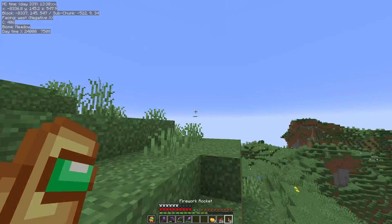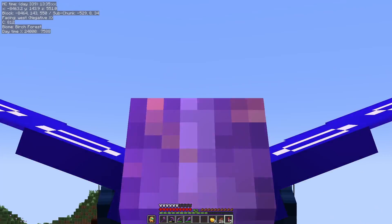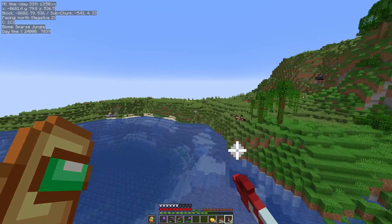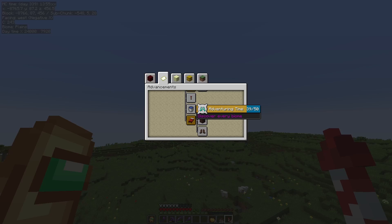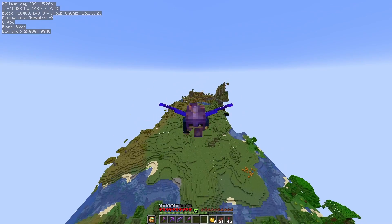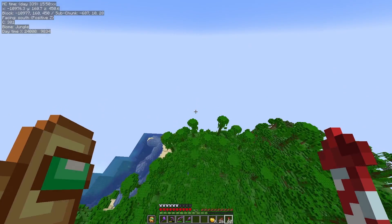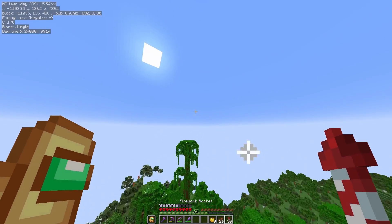Look at the view — but just keep flying, we still got a couple thousand blocks to go. By a couple, I mean a lot. I believe this is jungle edge or sparse jungle. We found a biome though. We started at 38 or 39. Well, we hit 10,000 blocks — I guess that's 10% done — and we still got a lot more to go. Look at this jungle; this thing is on a hill.